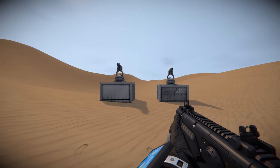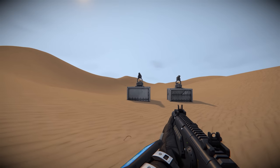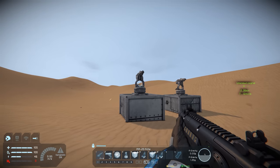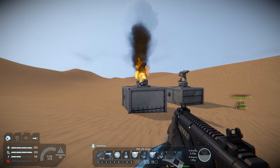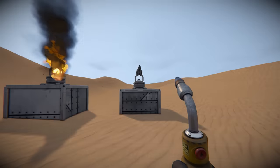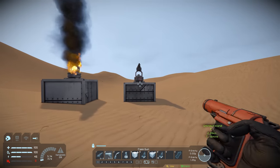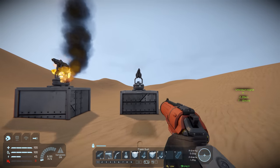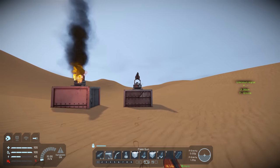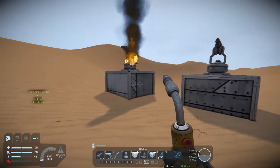Another big area in Space Engineers is taking turrets out. We use the Assault Rifle to eliminate turrets quite quickly from range without any drop or calculation — that's a distinct advantage. But if we get close, let's see how quickly we can eliminate one with the Flare Gun. We grab the welder to track damage per shot — we've done 1% damage. The Assault Rifle is still a strong leader in this area, so I wouldn't dump the Assault Rifle completely.